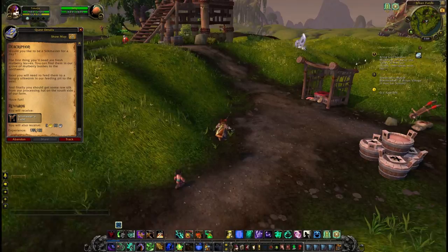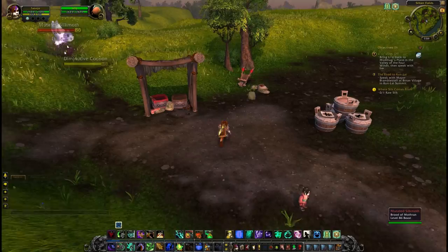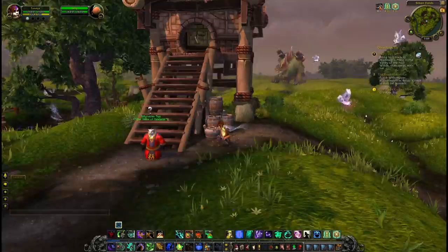The only thing I can see that looks something close to a hut is this, but there's nothing to interact with here. There's nothing to interact with up here, and there's nothing to interact with down in the pit.